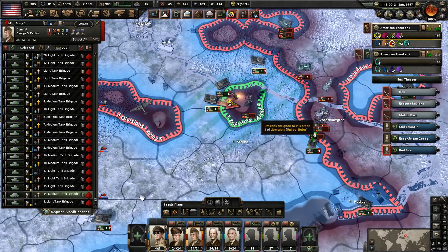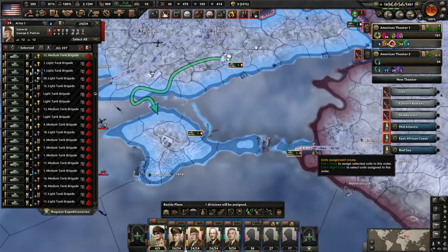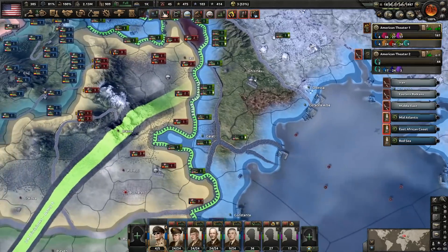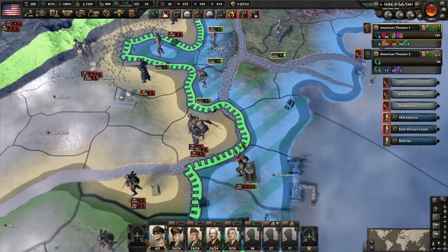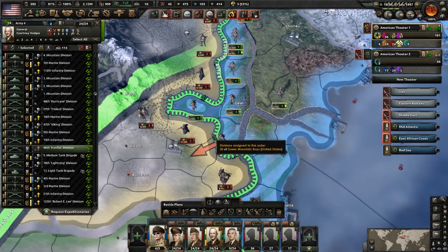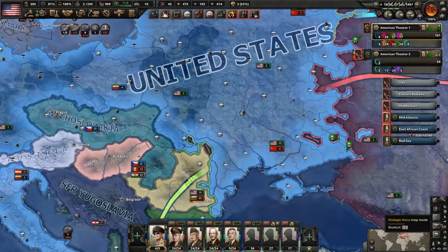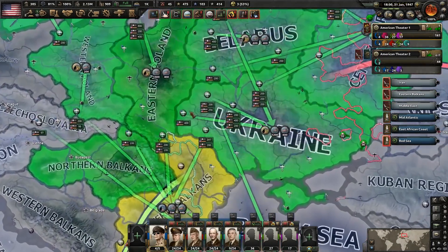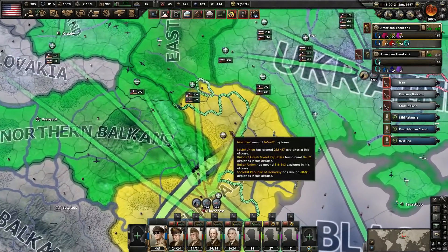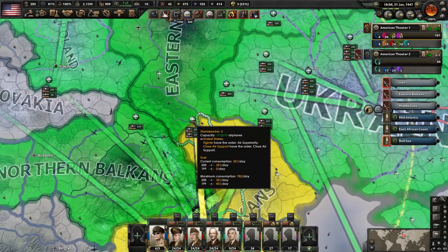I've got another division here cut off — let's go ahead and get him destroyed. We have liberated the tank division there, which is excellent news. I'm also going to grab that airbase there. Let's go and make sure that all of our planes — we already know they aren't in a proper location because I didn't know how the airbases were looking just yet. So let's go and get these airbases filled up. We're already filled there, but we can put another 200 right there. Let's do some close air support over here.